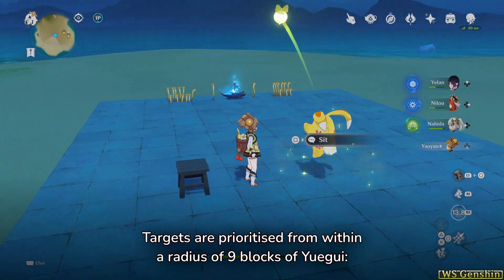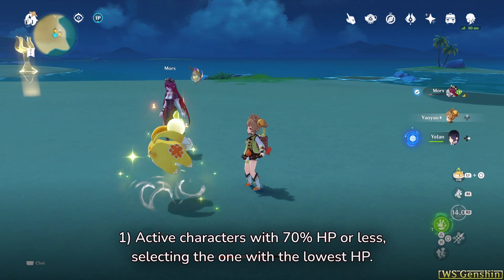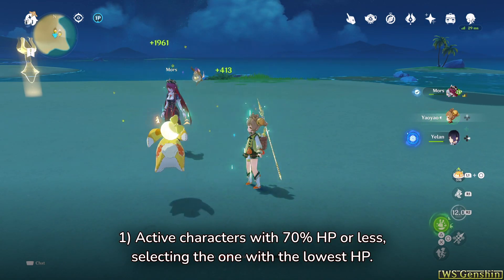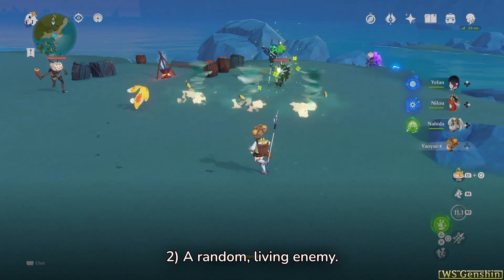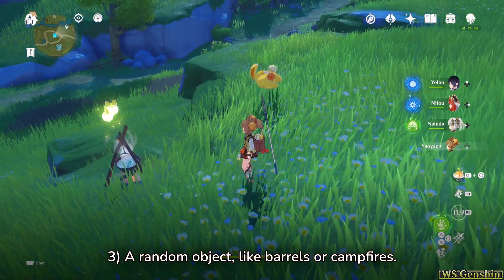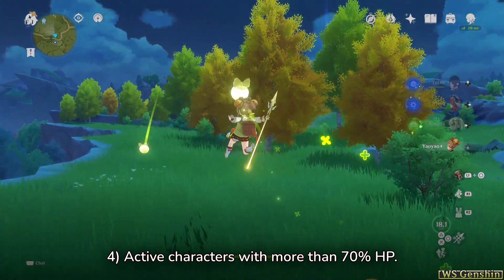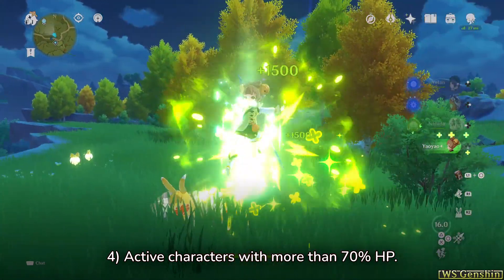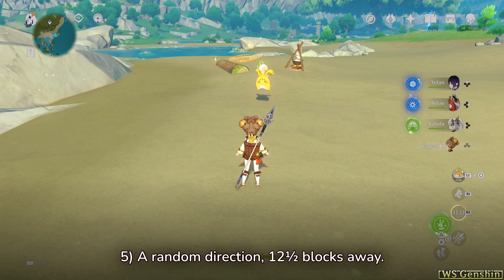Targets are prioritised from within a radius of 9 blocks of Yuigui: 1) Active characters with 70% HP or less, selecting the one with the lowest HP. 2) A random living enemy. 3) A random object, like barrels or campfires. 4) Active characters with more than 70% HP. 5) A random direction, 12 and a half blocks away.